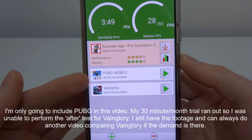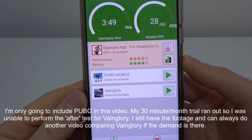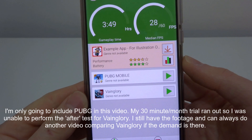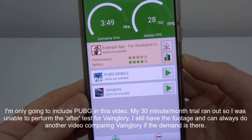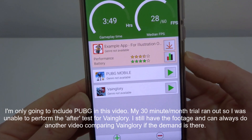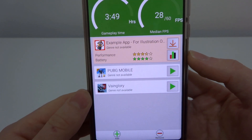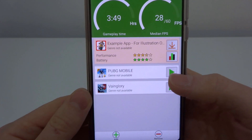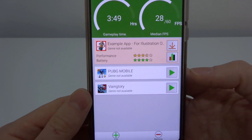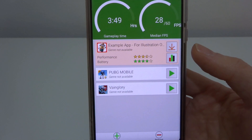So we're going to test two games: PUBG and Vainglory. This is the before test and I'm going to record the FPS on the GameBench PC app at the same time, so hopefully you'll be able to see it overlaid onto the screen and see what's going on in real time. All I need to do is click play through GameBench and it will open up and start recording.